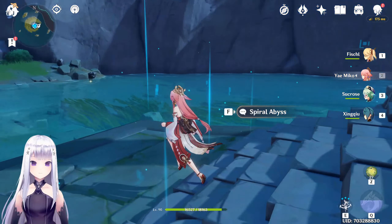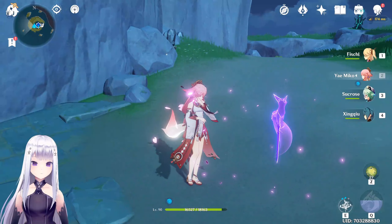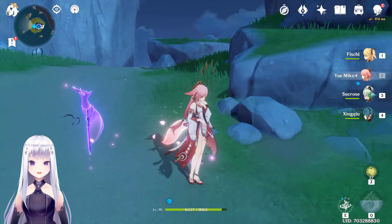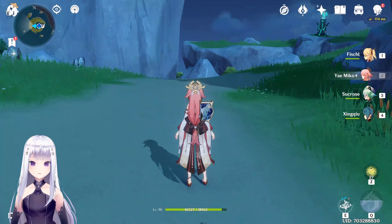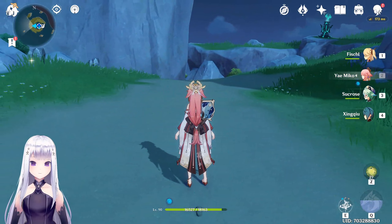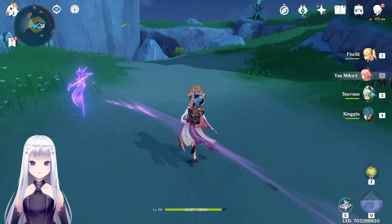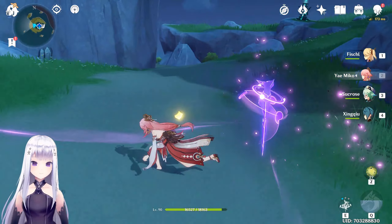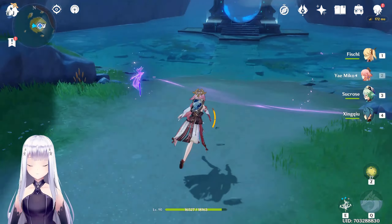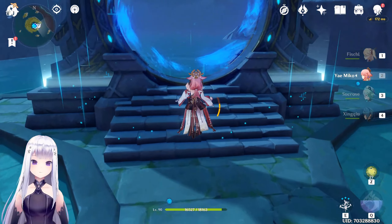I've been testing Yae Miko and she's quite fluid. A couple of things to note: you can get directionality with her skill — going backwards, forwards — depending on your timing with the direction keys. If you're standing still and press E she goes backwards, but with forward momentum she goes forward. You can even go left or right. There is a skill ceiling in terms of how you place the totems, though they do vanish quite quickly, which is a bit concerning.